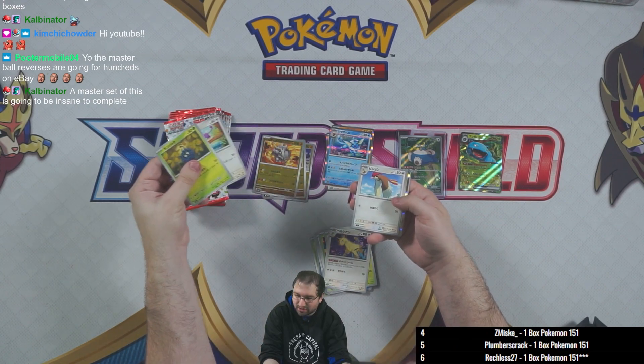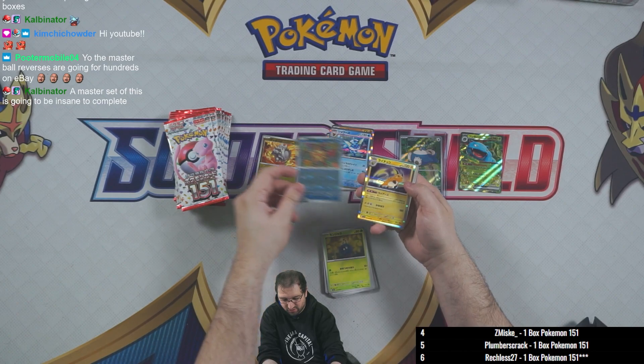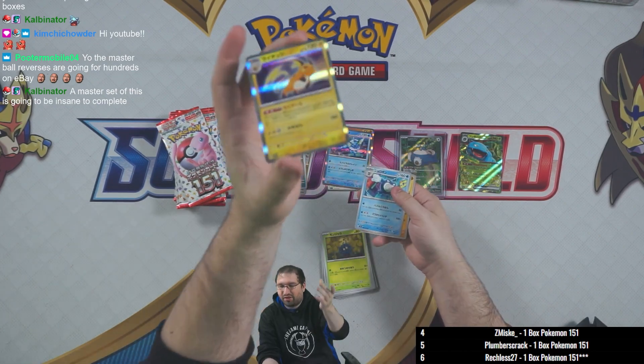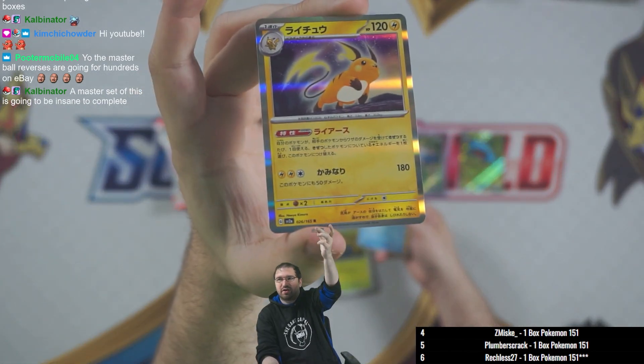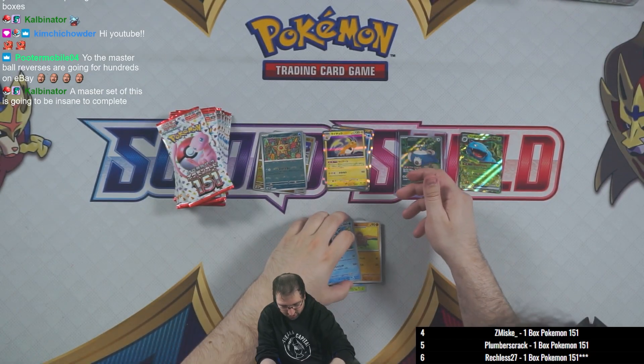Tangela, Rattata, Pidgeotto. Pokeball holo on the Starmie. Raichu is the holo rare — one of my favorite arts on the holo rares so far. Then we have Poliwrath and Dugtrio.